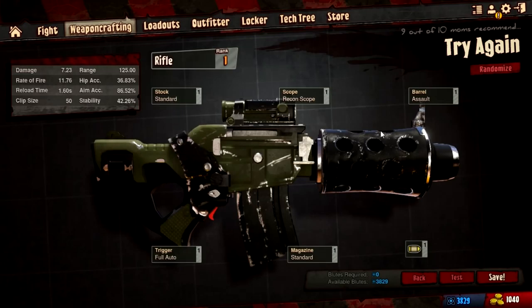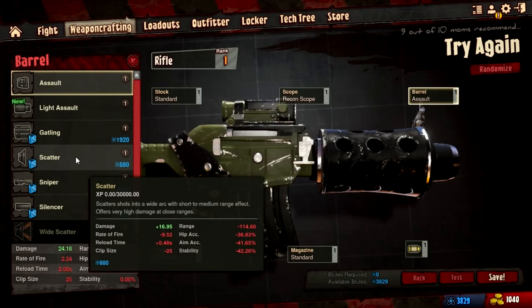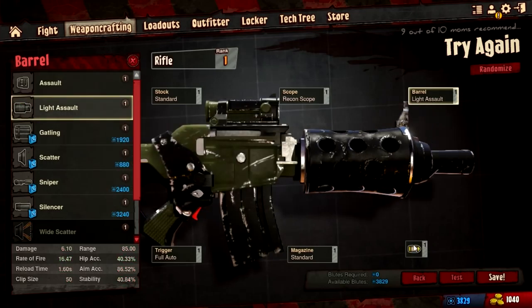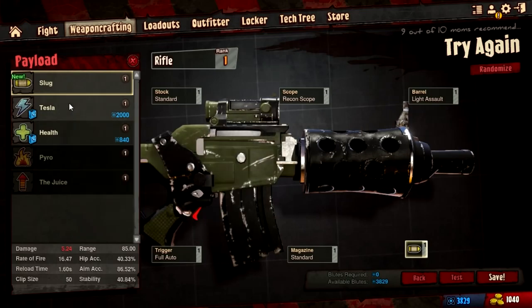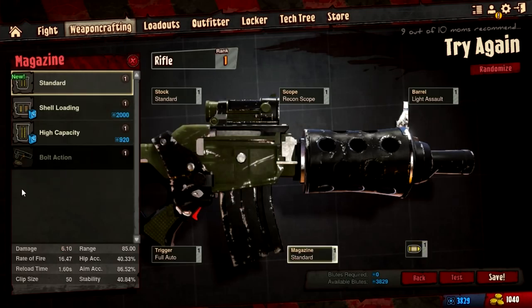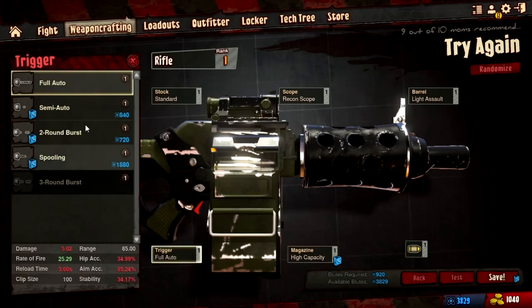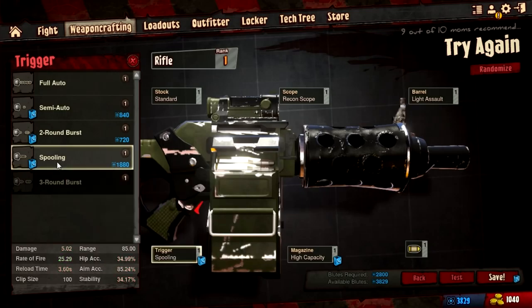Let's just make a rifle. We'll change the barrel — let's give it a light assault rifle barrel because that's cheap. We could change our bullet and make it a healing rifle if we wanted, or a lightning gun. I'm going to stick with slugs for a magazine. Why don't we go with a high-capacity magazine? So this will be like a machine gun style. It's going to cost $9.20 — we can do that. We'll fire it with a spooling mechanism, so it'll be like a minigun.